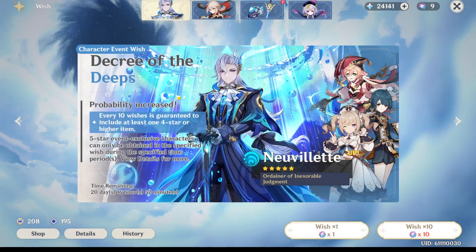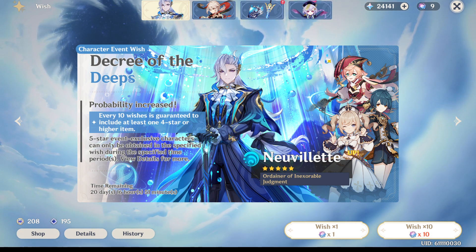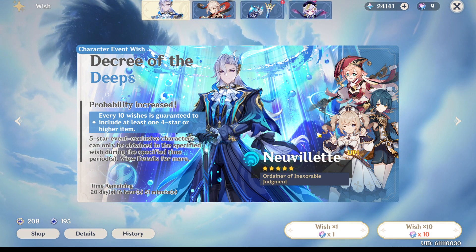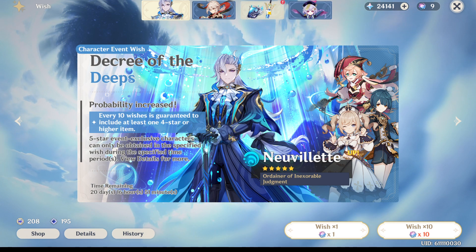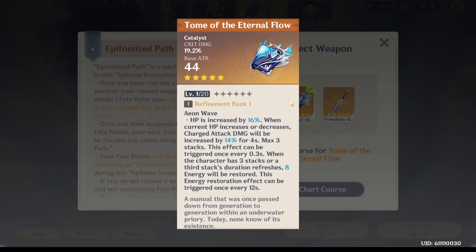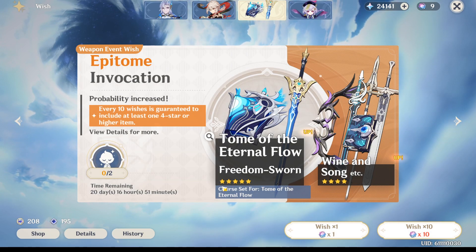Let's check out the Nouvellet Banner. Look at that four stars — it's like Barbara, Xingqiu, and Waterboy. Fire Seal Girl. Bunny Girl. Weapon Banner sucks ass. What the heck is that book? Nouvellet. Tone with Eternal Flow — it sounds like someone's having a bad PMS month. Those swords make a whole big difference on Chiori's playability. They make her way more playable.